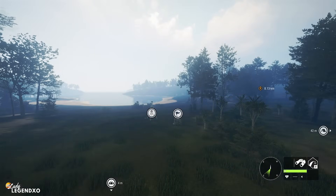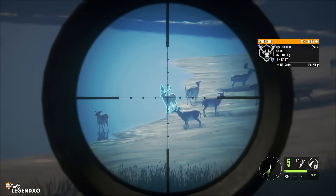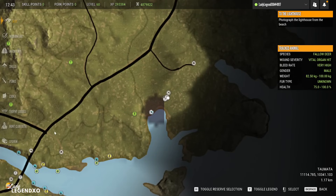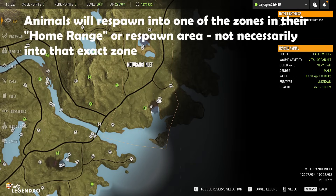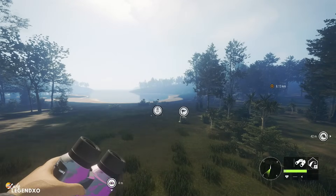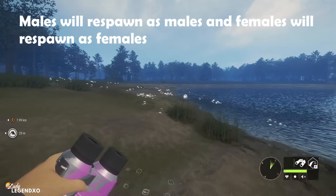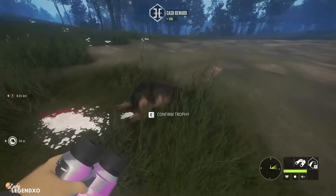Now let's talk about what happens when you shoot an animal. When you shoot any animal, it is going to respawn. Now where it respawns — that is the question. They can respawn right back into this zone, but they don't necessarily have to. Animals will respawn into the same home range or respawn area, for lack of a better term. So we don't know exactly where these particular respawn areas are, but when you shoot an animal it's not necessarily going to respawn into that exact zone, but it can. When you shoot a male it is going to respawn as a male, and when you shoot a female it is going to respawn as a female.